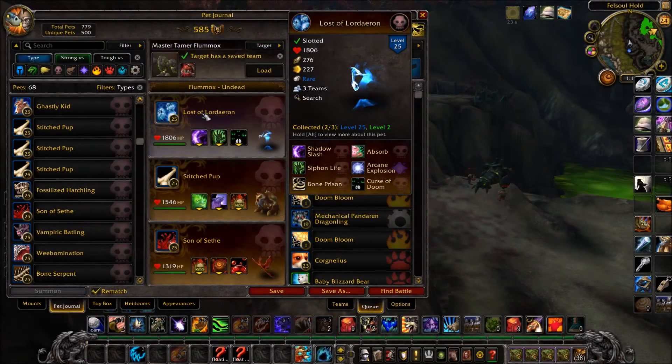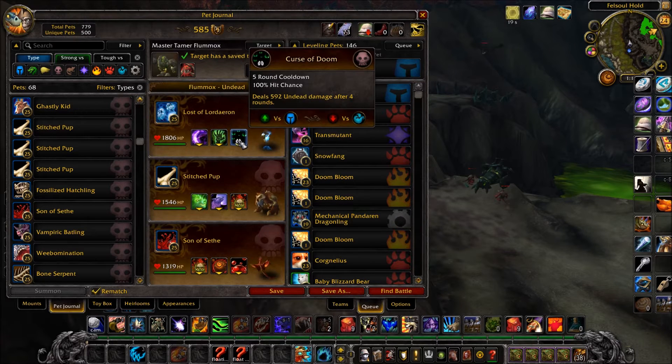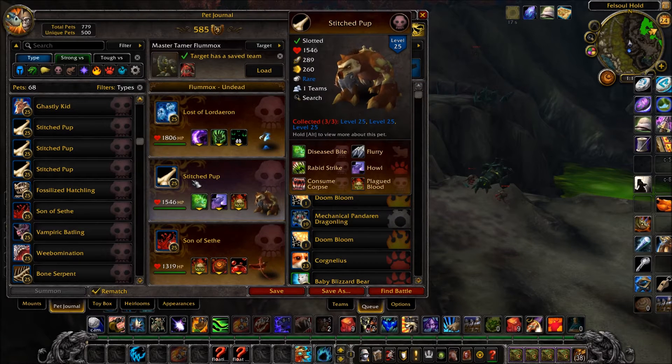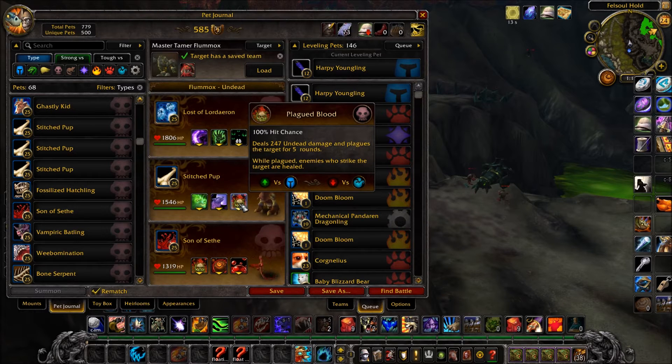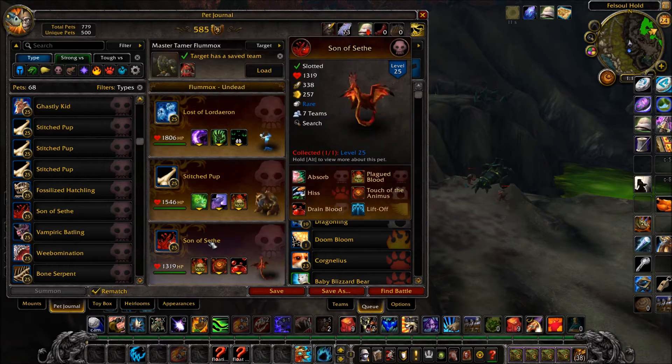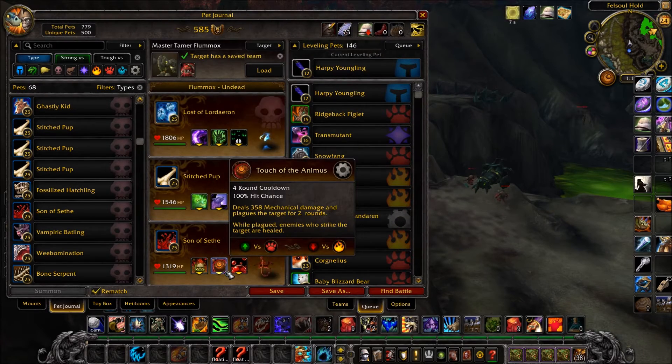In your first slot, a Lost of Lordaeron with Shadow Slash, Siphon Life, and Curse of Doom. In your second slot, a Stitched Pup with Disease Bite, Howl, and Plagued Blood. And in your final slot, a Son of Seed with Plagued Blood, Touch of Animus, and Drain Blood.